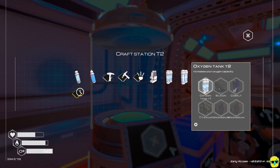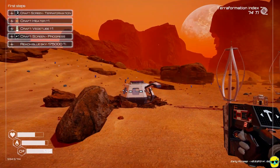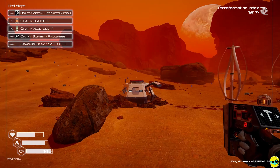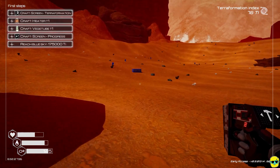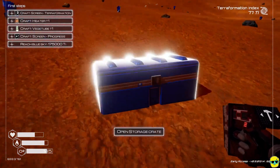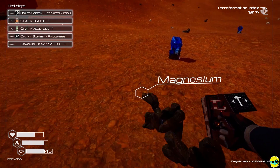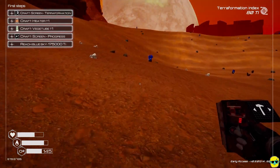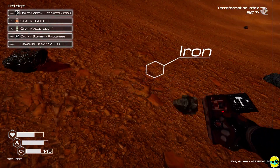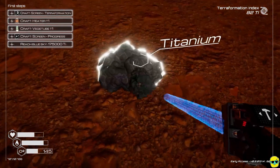We just received a blueprint for O2 Tank Tier 2 — make that right away. It consumes the tier 1 tank and takes silicon, cobalt, titanium, and magnesium. They also want us to craft a heater and a veggie tube. The veggie tube is easy — iron, ice, and magnesium. The heater requires iridium, which we haven't found yet. Let's go out and gather: magnesium, cobalt, silicon, iron, titanium. Just get a little bit of everything. You can push the checkerboard sort button in your inventory to see what you have.